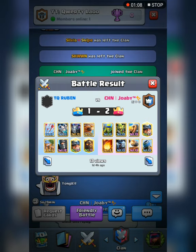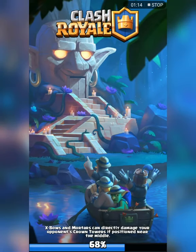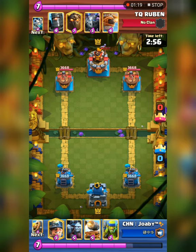By the way, Ruben is using this Lava Hound deck, which is ridiculous. I don't think Ruben actually uses that deck — maybe he's just sniping Joby. So let's see how Joby deals with Ruben.